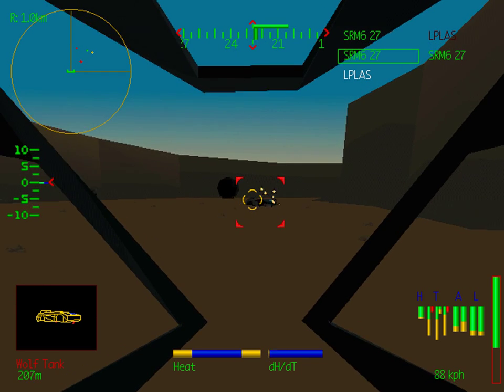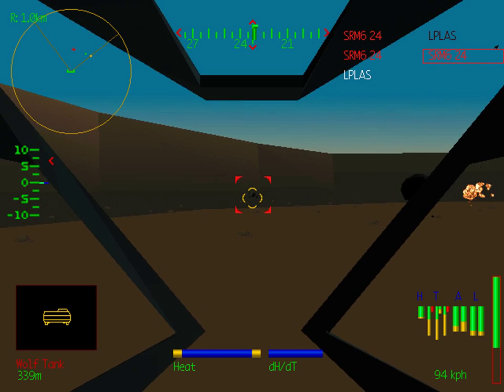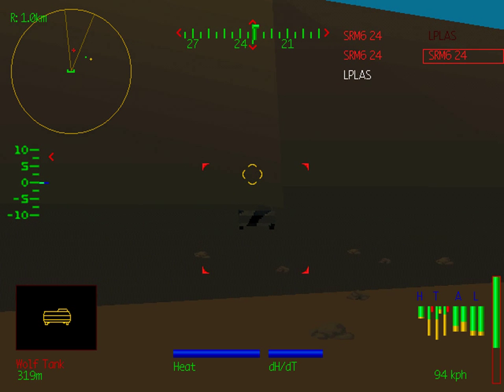I just hit myself with my own SRMs there — I have to be a little bit careful about that. There it goes. We're completely whited out. This is actually kind of annoying if you're getting shot at when the explosion goes off, because you can't see anything and it's very difficult to hit anything — but the AI doesn't have any problem hitting you in return.